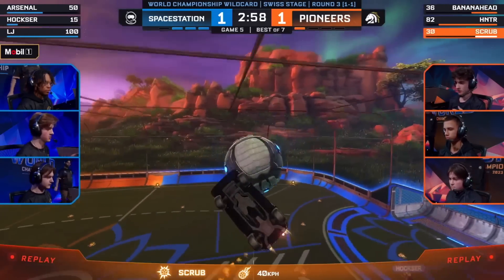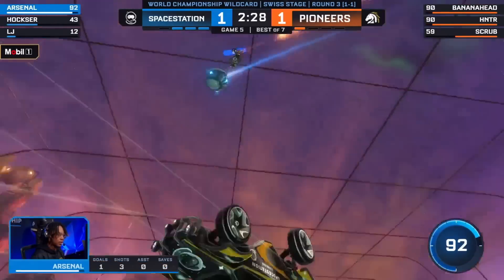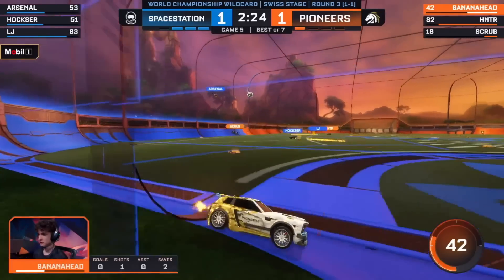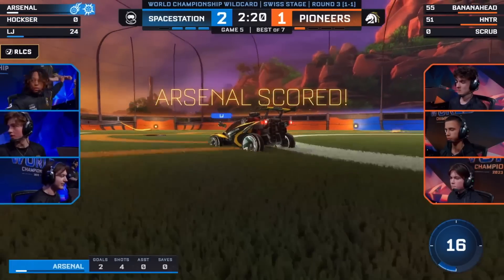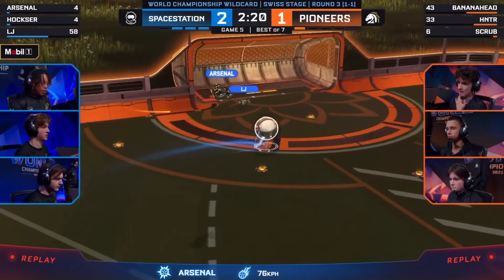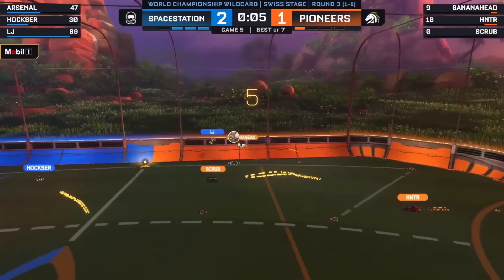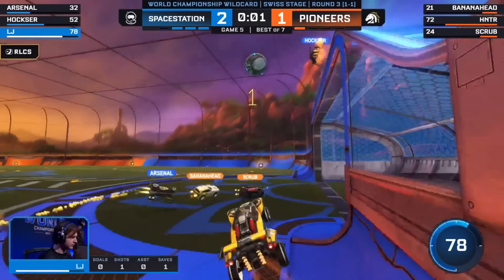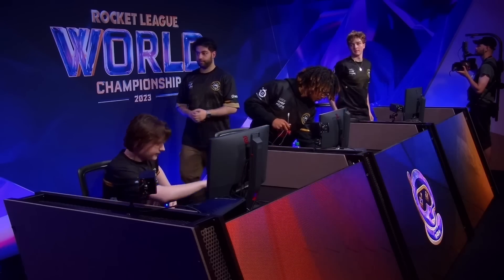Demo on the play — Arsenal with the shot, and the net's just wide open. Physicality the name of the game as SSG takes the lead. Arsenal after that demo — LJ tried to steal it, booming clear — that forces Banana Head back for a front row seat as he blocks LJ. No boost available — they have nine boosts as a team. Gotta find a way to get under this ball, and Banana Head cannot. Space Station Gaming move to 2-1 here in the wildcard — they take it in four, close out the series in a strong controlled fashion.